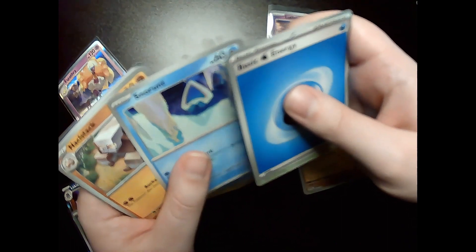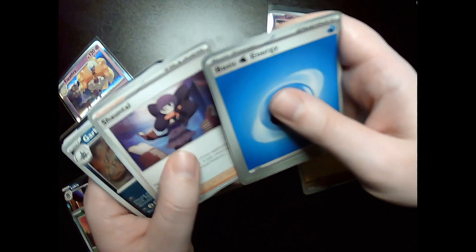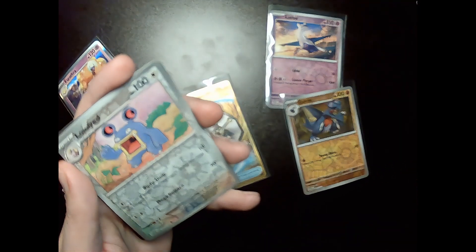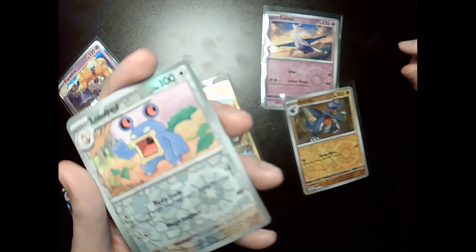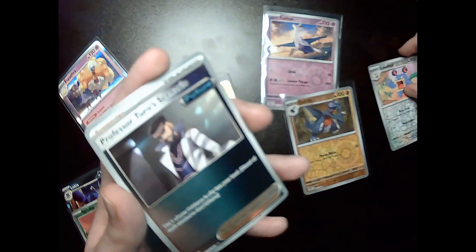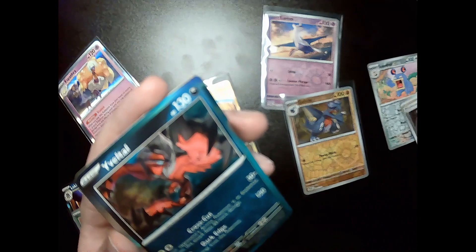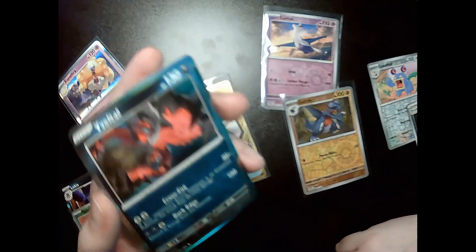Snorunt — I'd also like the alternate art for him. Knacklestuck, Chandelure, Garbodor, Masquerain. Our first reverse holographic is Loud Red. Professor Turo's Scenario. Reverse holographic, and then holographic Yveltal. I believe I have this in reverse holographic already — not bad.